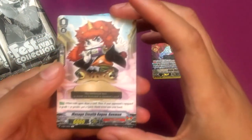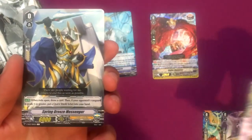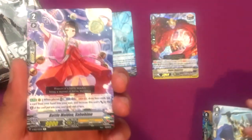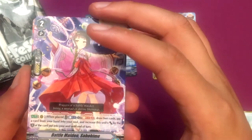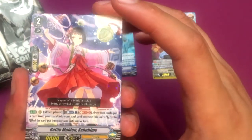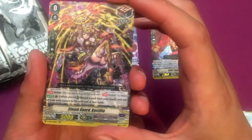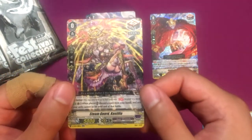We got the Murakumo starter. And we got Spring Breeze Messenger, which is nice because I didn't need a copy of this. We got Battle Maiden Sahuhime, which is okay I guess — it's a Genesis draw card that increases the shield. I don't think we needed a reprint of that. And Steam Guard Castelia, which is weird because this is my ninth copy of this card.